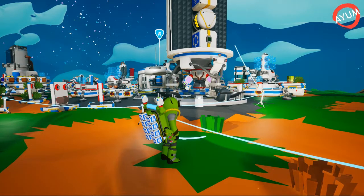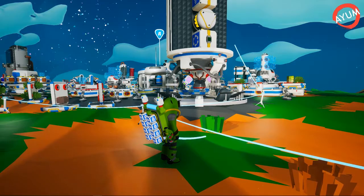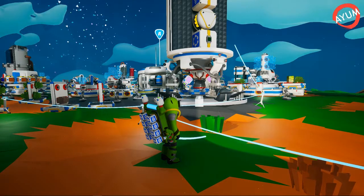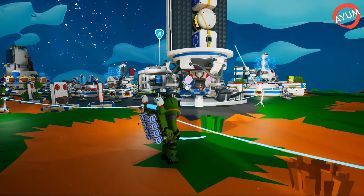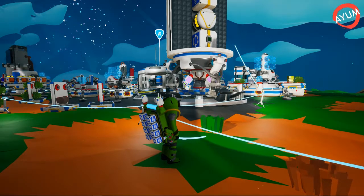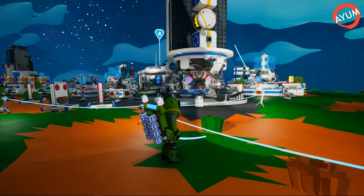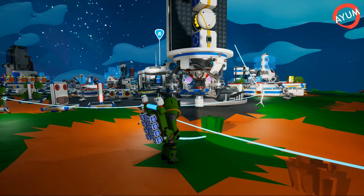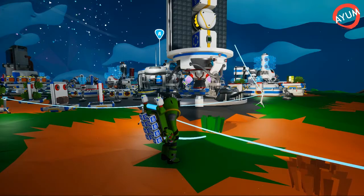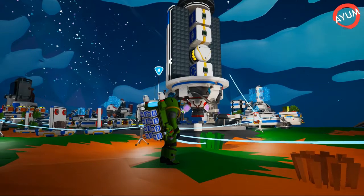Hello fam, hopefully you're all having a great day, afternoon, or evening. Today we are playing some more Astroneer and we're going to unlock the moon Desolo. It is the moon of the planet Sylva, the starting planet. I'm excited - I have never been to Desolo. I've been to other planets like Calidor, Atrox, and Glacio, but I have never been to Desolo, so I'm really excited to go.